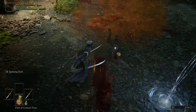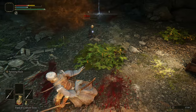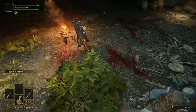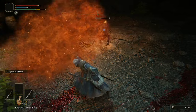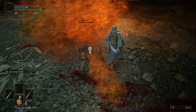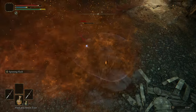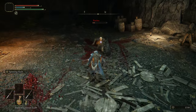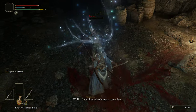There it is — he went to heal. Do the breath attack, Patches. There it is. Get behind him — oh, he rolled out of the backstab. There's the breath again, we backstab. As you can see, as long as you keep abusing that specific attack, he's not hard to kill at all.